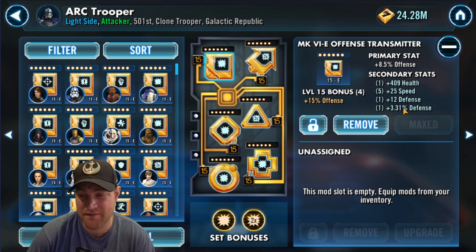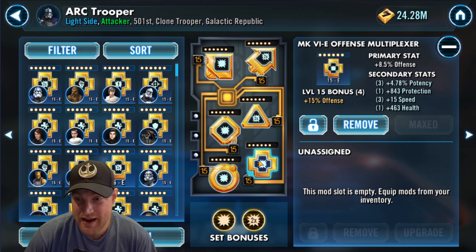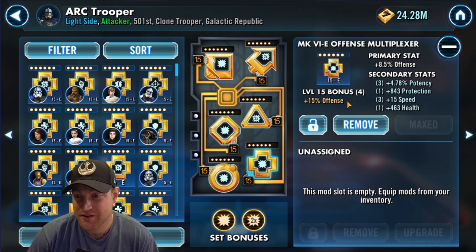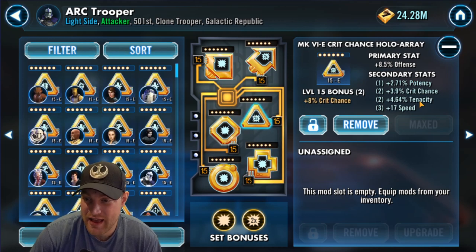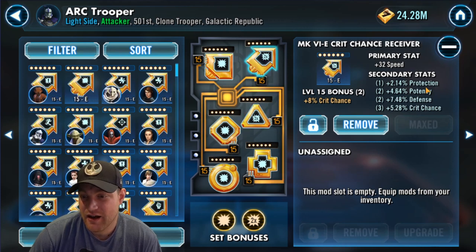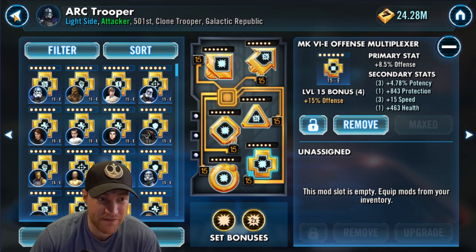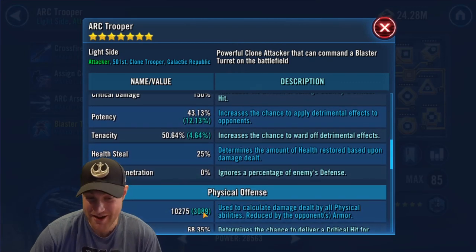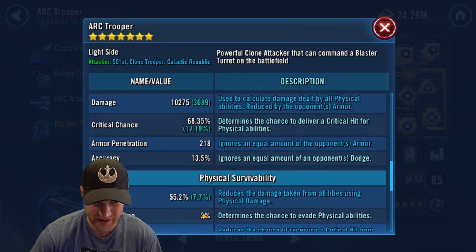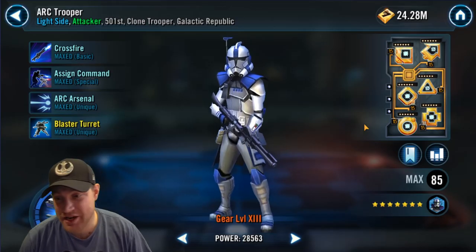I'd like better offensive secondaries, but I was really looking for speed, so I have an offense set and offense in the primary of the cross. Crit chance, potency, tenacity, and speed secondaries all work well. I also have speed in the primary of the arrow. His speed is 310 — I'm very happy with that. His damage is 10,275, and his critical chance is 68.35%, which could probably be a little higher, but that's how you want to mod him.